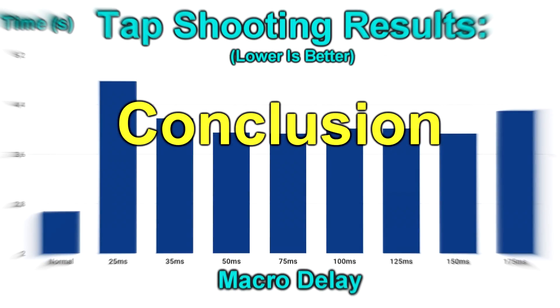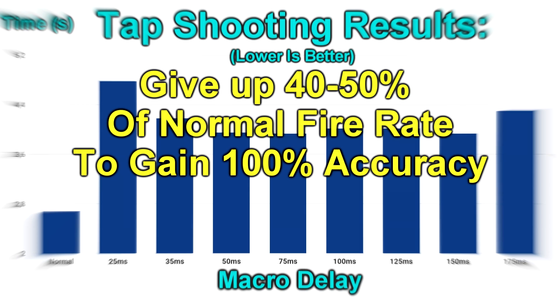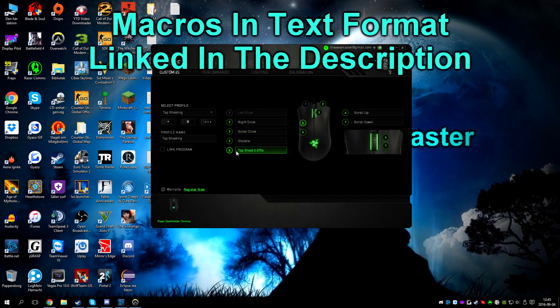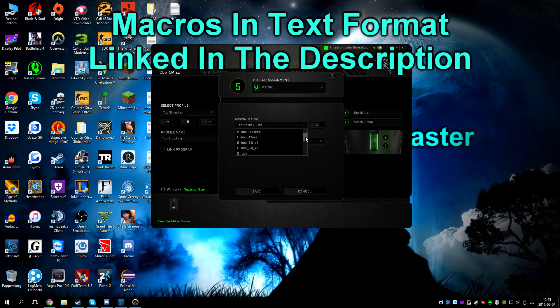The conclusion: if you are able to give up 40 to 50 percent of your fire rate while burst and tap firing to gain 100% accuracy compared to normal shooting, then this macro could be very useful for you. If you want to use the macros from the video, there is a link in the description to all the macros in text format.